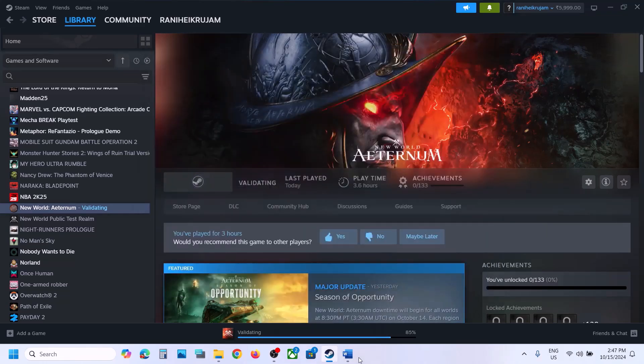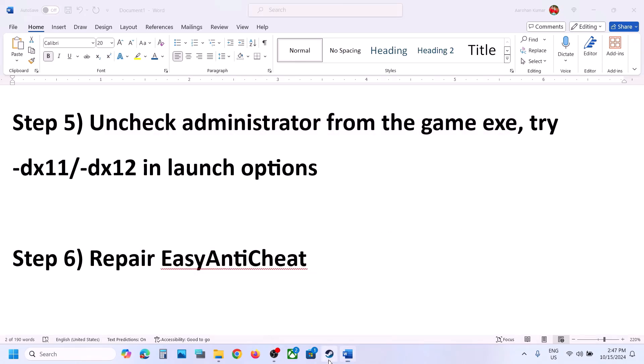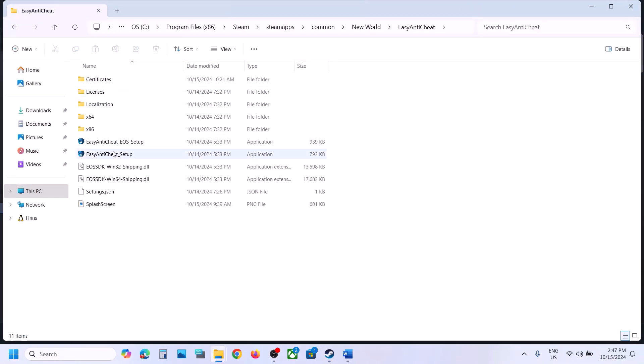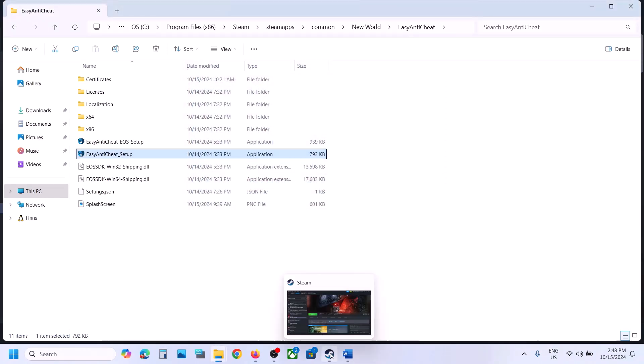Still not working? Remove the launch option and follow the next step. The next step is to repair Easy Anti-Cheat. Right-click the game in Steam, select Manage, then Browse Local Files. Open the Easy Anti-Cheat folder and double-click the Easy Anti-Cheat setup file. Click Yes to allow, select the game (entry 271 — New World), and click Install Easy Anti-Cheat, then click Finish. Launch the game and check.